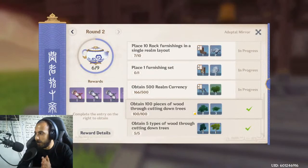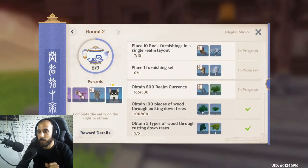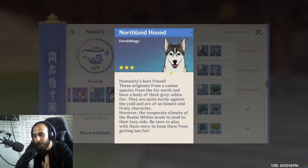So yeah, it's over here. You need to finish round one — in round one you are going to get the cat, round two you are going to get the cat, and round three you are going to get this beautiful look.